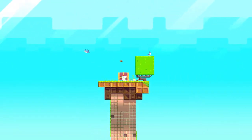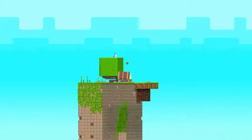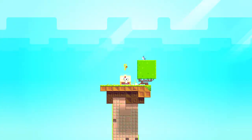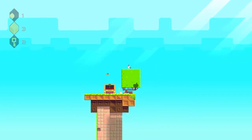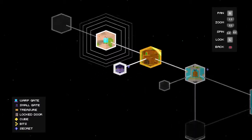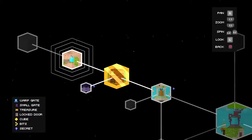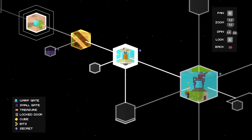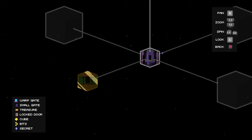We'll just do it normal, rotating. I wonder what we're getting — a key. What do keys actually do? I don't know. Let's try going to the door world. Can I go there? No, it won't let you go. We need to find a warp gate, that's why.